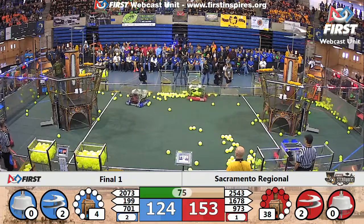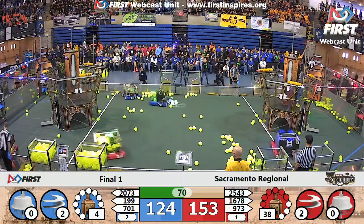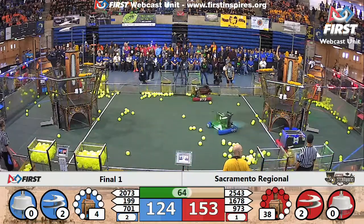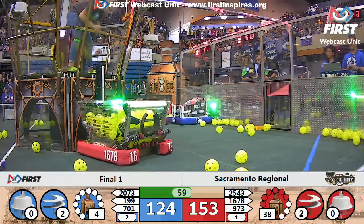We've got 2073 Eagle Force running back across the field. Looks like they're trying to block the path of 1678, but they go right around. They've got a full machine — they're full of fuel, they've grabbed a gear off the ground, and they're headed back over towards that boiler. First, Citrus Circus are dropping off that gear on their airship.